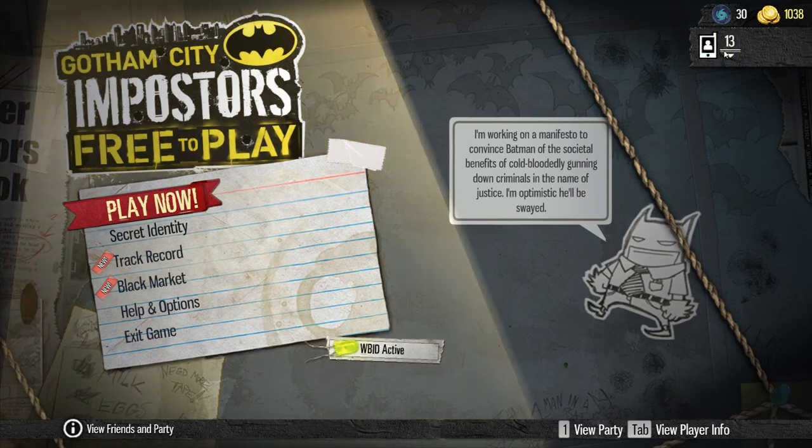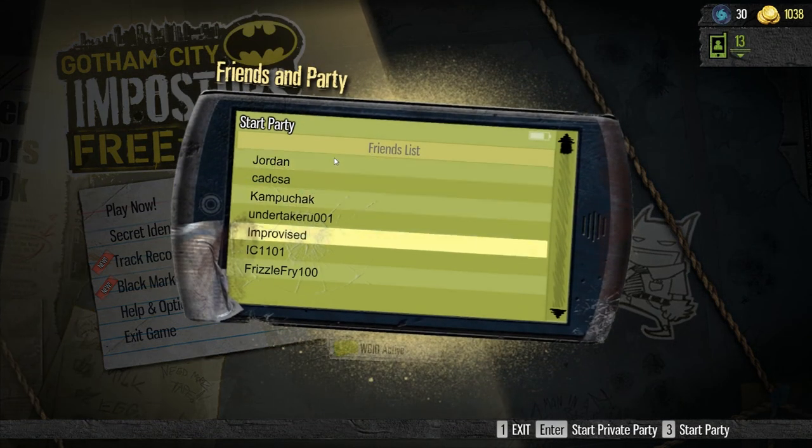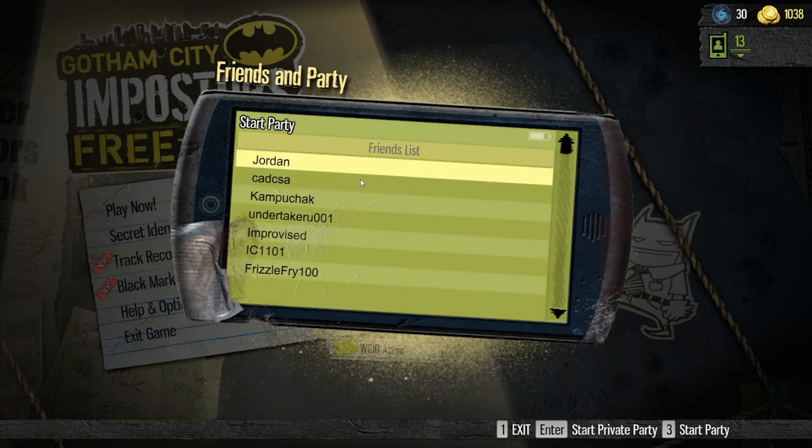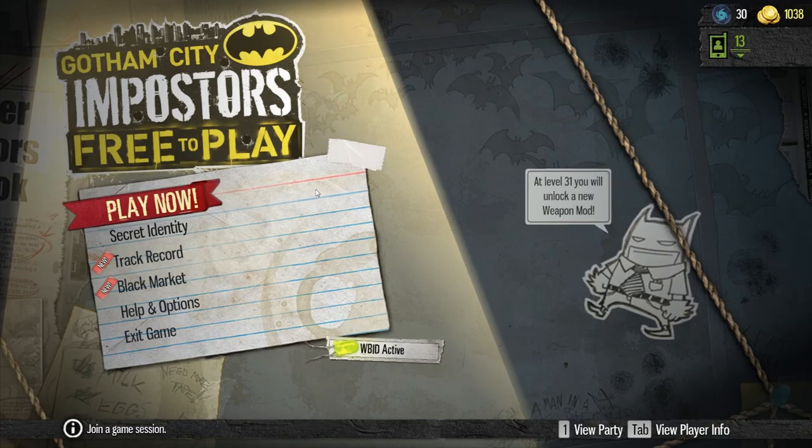May I present to you Gotham City Impostors free-to-play linked to a retail copy of the game with all DLC purchased prior to the free-to-play launch. The Steam friends widget works just as you'd expect — here are some people, you group with them, nice, easy, simple. Games for Windows Live: not needed, not included, not wanted, and gone forever.